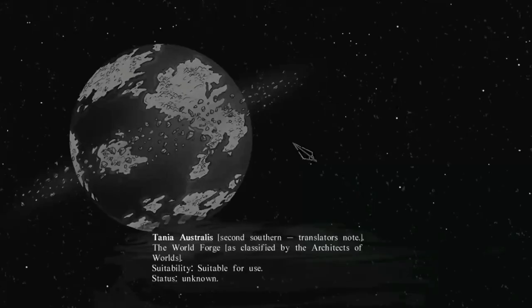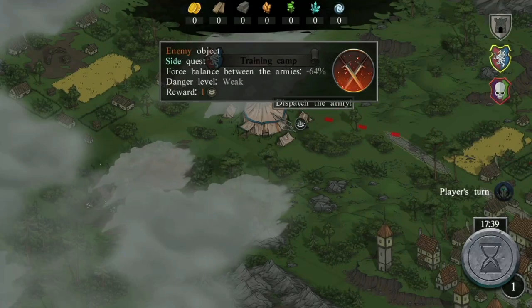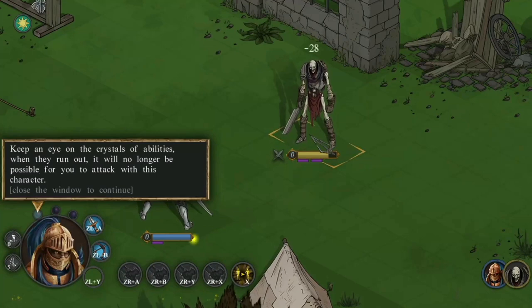It already starts off with the backward selection system — they make the option you're selecting dark instead of highlighting it. Then you're greeted with some hand-drawn art that has a bit of style to it; it's the best thing about this game. Not that they bother to animate anything — their idea of animation is to just shake the graphic.